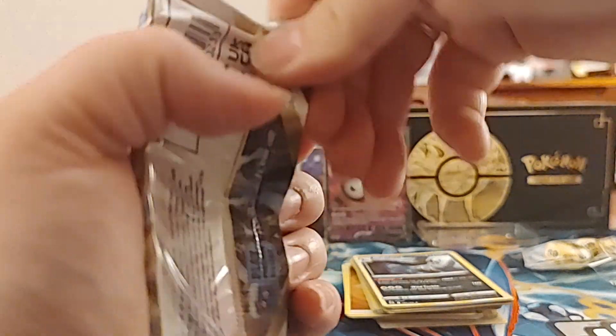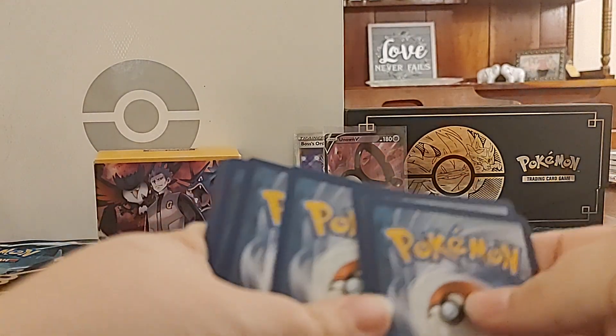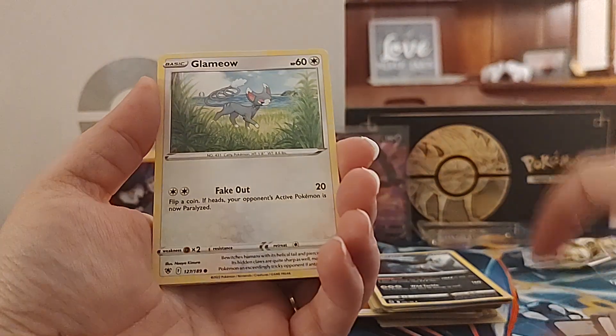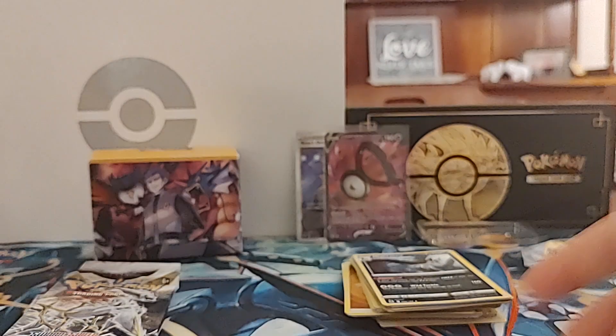One more Astral Radiance. Nothing crazy out of here so far - just that lonely Unown V. Let's see if we can get him a couple friends here in the last few packs. Magneton, got a Poochyena, Glamow, Heracross, and a Holo Samurott.